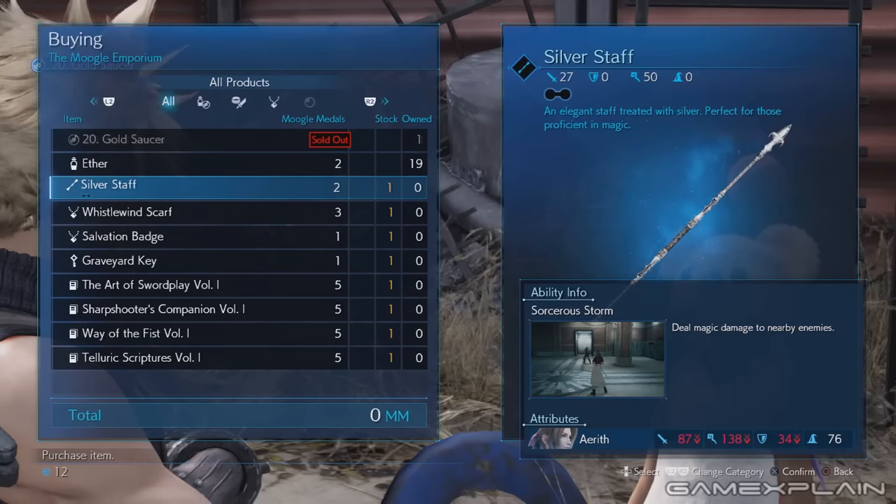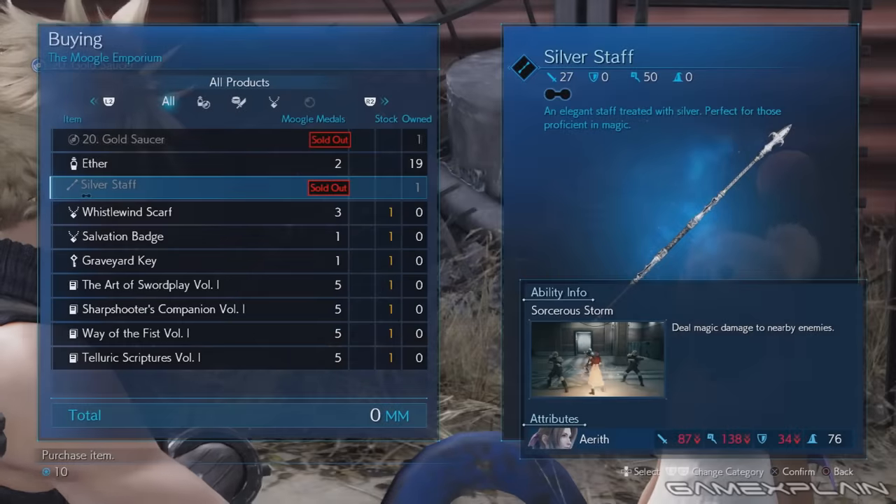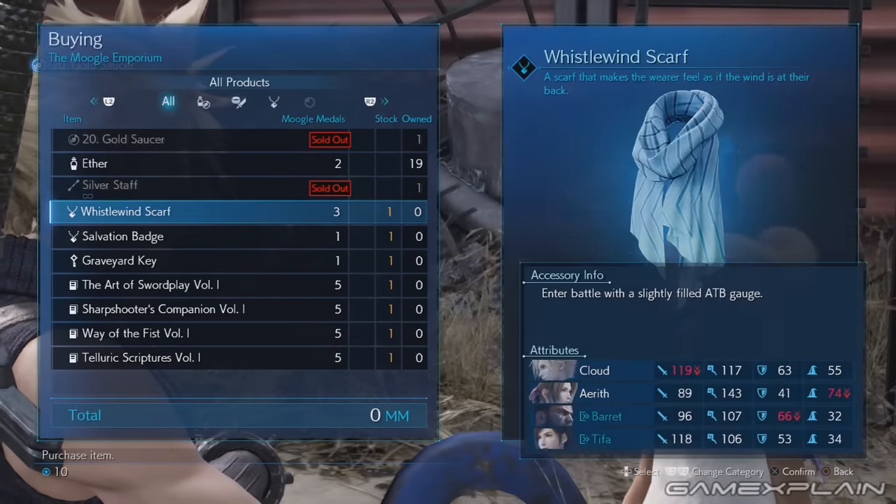The next weapon is Aerith's Silver Staff. This can be bought in Chapter 8 once the Moogle Shop has been opened. You should easily have the two Moogle medals necessary to buy the staff.